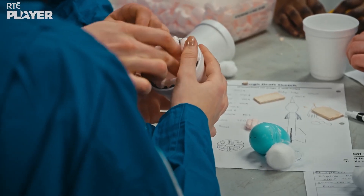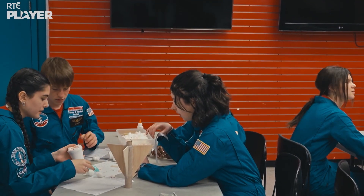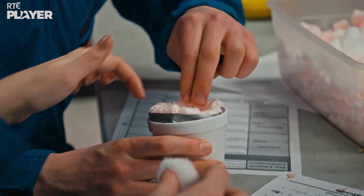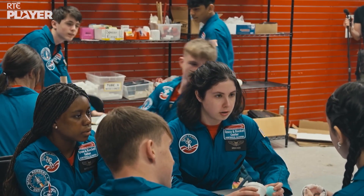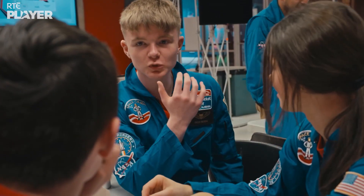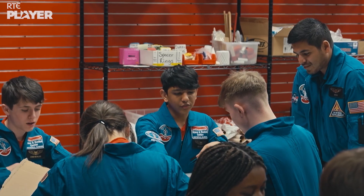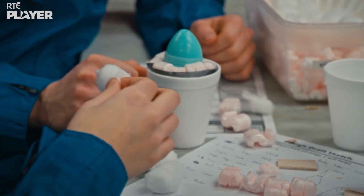The team does packing peanuts first to make more space, then adds combos on top — they want it very snug. One team observes the other: they've used so much money on the capsule front. Meanwhile, the other team notices their rivals commenting positively — Connor said they're doing it right, suggesting the rival team is already worried. The egg is going to be wrapped in foam packing peanuts, and the team feels confident.